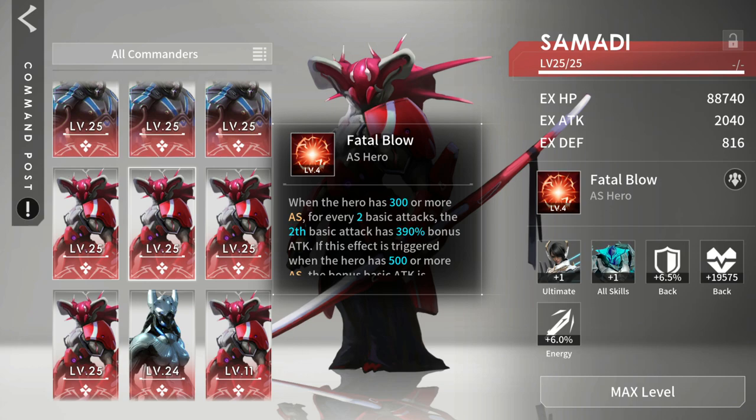Samadhi commander is good when you don't have res in your team! But if you have res on the team, then use Brunhild instead, for her to spam that additional damage when doing ultimate most of the time!